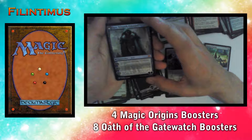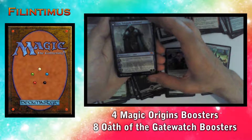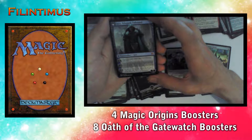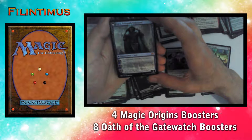His plus-one loyalty ability: up to one target creature gets -2/-0 until your next turn. His minus-three: you may cast target instant or sorcery card from your graveyard this turn; if that card would be put into a graveyard this turn, exile it instead. And his ultimate, minus-nine: you get an emblem — whenever you cast a spell, target opponent puts the top five cards of their library into their graveyard.